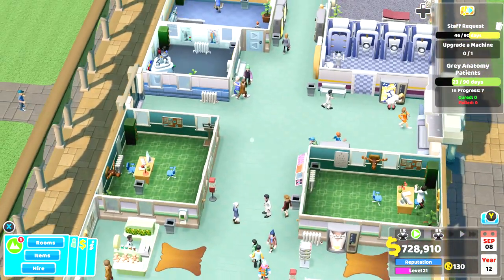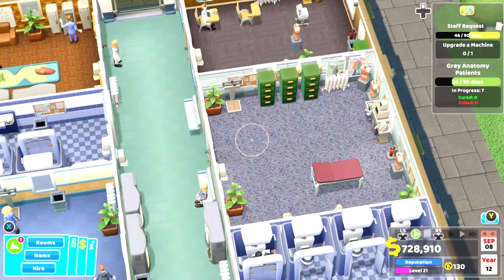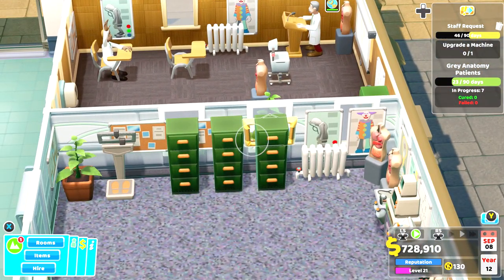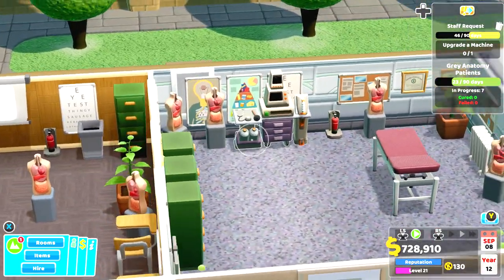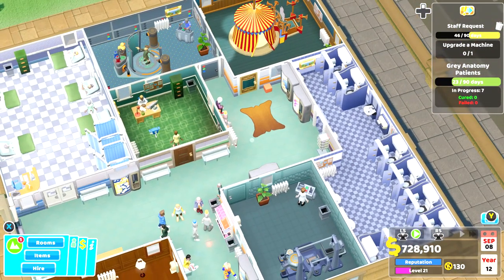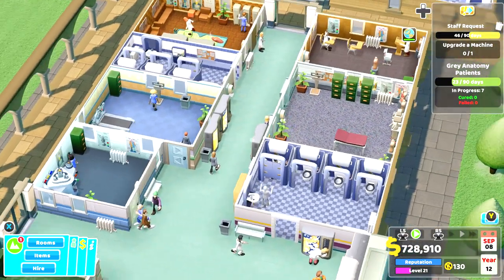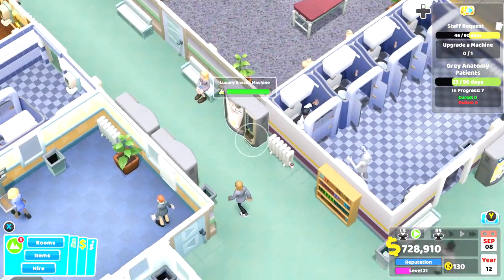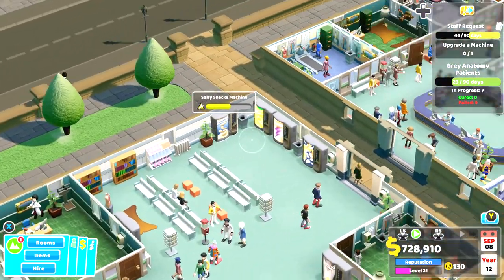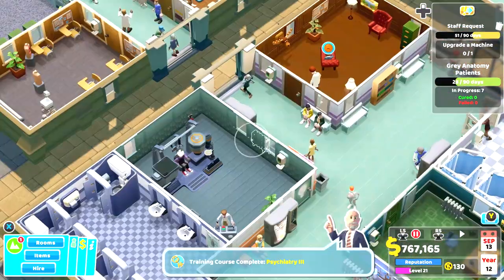Keep prestige high because people like the rooms better — staff become more efficient, happier, and work harder and smarter. I have windows everywhere with posters in front and duplicated items, and this is a prestige 5 room. A big part of keeping everybody happy on this map is toilets — I have them all over the place. Everybody also moans about being thirsty, so I have drinks machines, snacks machines, sweet dispensers, and entertainment.